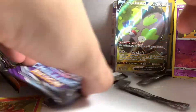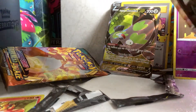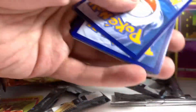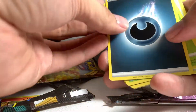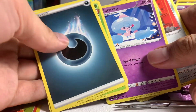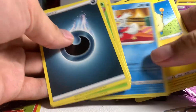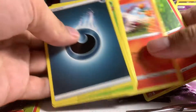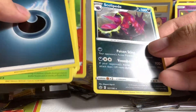On to the last two packs — Chilling Reign and Darkness Ablaze. My table's kind of messy right here. Code card right there. Energy, Single Strike, Hakuna trainer card, Hattrem, Archen, nice art Blitzle, Delibird, Marill, Larvesta, reverse holographic Castform, and Sculipede. We're gonna keep this Darkness Ablaze for our collection.